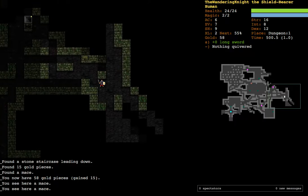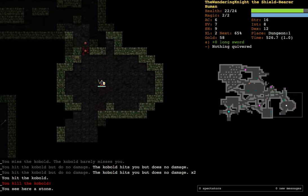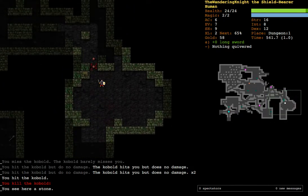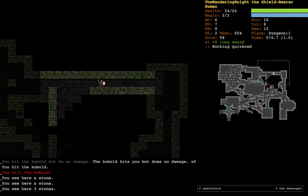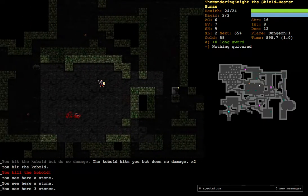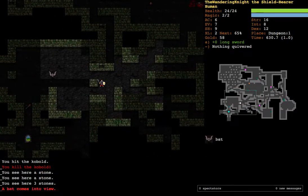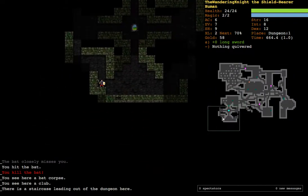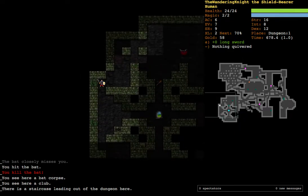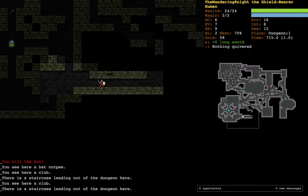If you just want to get through quickly, you can use it. There are all these different creatures you'll be finding and fighting. You can find some standard ones here — nothing really too big and hard. You'll be fighting orcs and other creatures like bats. This is why I don't like bats — you move into them to attack, which is your form of attacking. You can also attack diagonally.